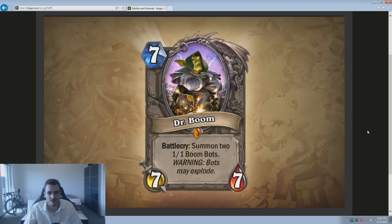Dr. Boom — a Legendary. His Battlecry summons two 1/1 Boom Bots. I'll talk about this legendary again when I get to the Boom Bots, since the Boom Bot has a Deathrattle that deals random damage to something — a very strong effect. Again, very RNG, but it probably fits the character lore-wise with Dr. Boom. It's definitely interesting.